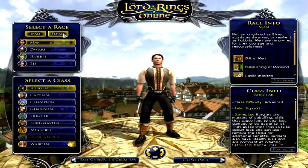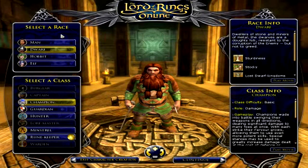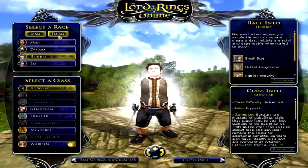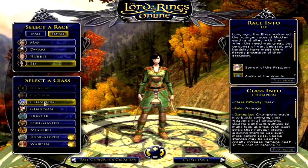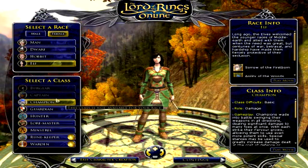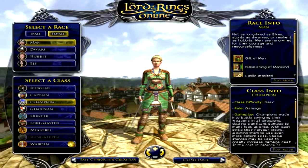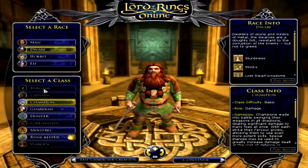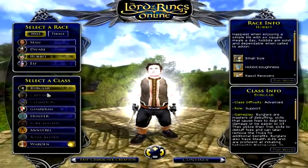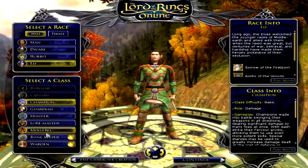So let's go ahead and show you the character creation. You choose your race first and then between female or male. You can't choose female for dwarf because they all died, I think. You can choose every class for every race, with some exceptions. Humans cannot choose the Runekeeper. Dwarves cannot choose the Burglar, Captain, or Warden. Hobbits cannot choose Captain, Champion, Loremaster, or Runekeeper. And Elves cannot choose the Burglar or Captain.